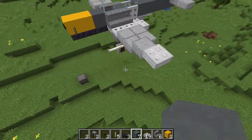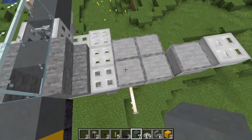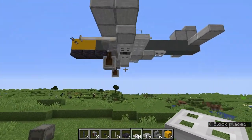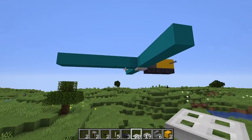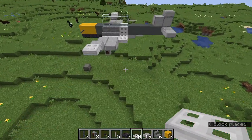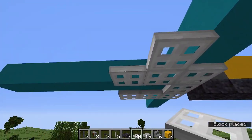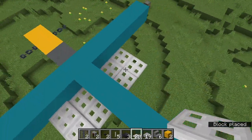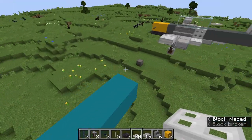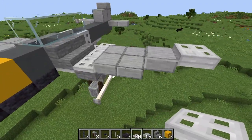Now I'm going to move on to the wings. The wings can be a bit tricky because it's a lot of iron trapdoors and smooth stone slabs, and it is very expensive. So if you're doing survival, you might want to hit the grind before you go into this video. What you're going to want to do is make this kind of U shape — you can see it here. It goes back like so, and then you're going to want to put two more on either side, kind of sweeping back. If you're going with a brown paint job, you could probably opt for dark oak or spruce trapdoors, which will be a lot cheaper.